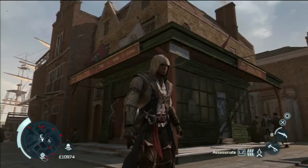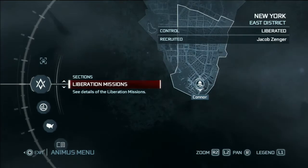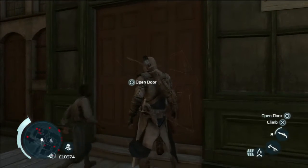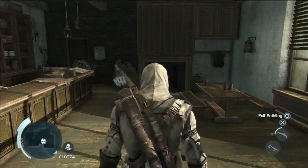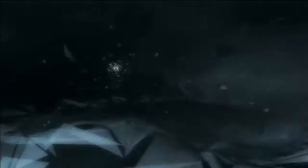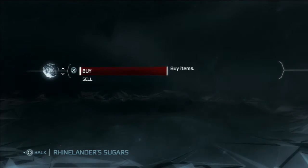Let's make it easy. If I go back to the map, East New York — we have this store here. When I go in we can find out which one it is. We can walk from inside the stores, just to make things easier, and make sure that you actually do have them on the map. Just trade with them, just to make sure. That's Rhinelander's Sugar.